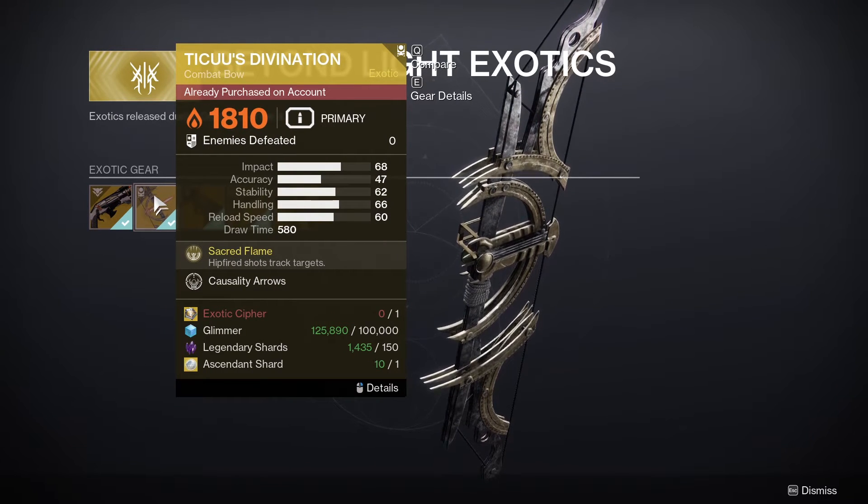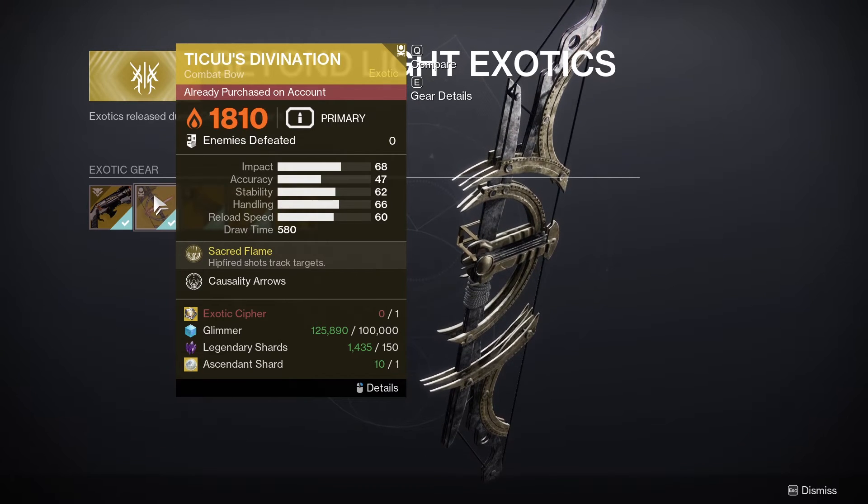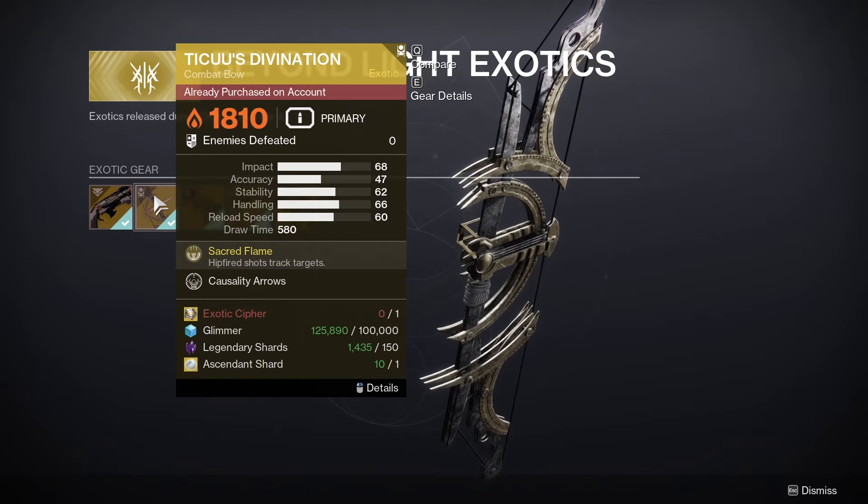This exotic will cost you 1 exotic cipher, 100,000 glimmer, 150 legendary shards, and 1 ascendant shard.